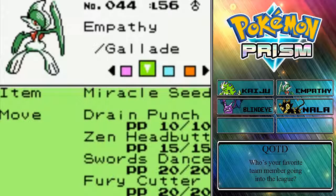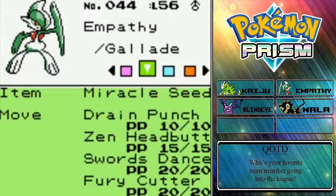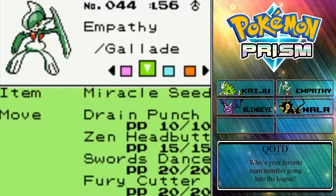Next up we have Empathy, our Gallade, holding the Miracle Seed, which I need to actually take off because we no longer have a Grass type move on Empathy. Empathy has Drain Punch, Zen Headbutt, Swords Dance, and Fury Cutter, and also has the Steadfast ability. The reason we went with Fury Cutter is because we did end up putting a Grass type on the team, so we didn't need the extra coverage with Razor Leaf. Fury Cutter is good against Grass types, Dark types, and Psychic types, which helps against other Psychic types.